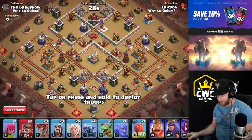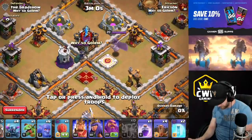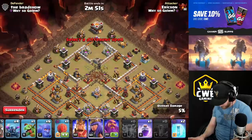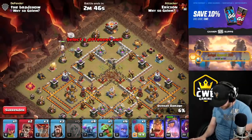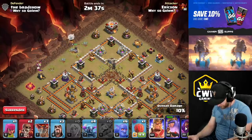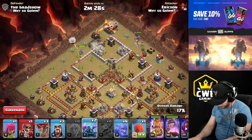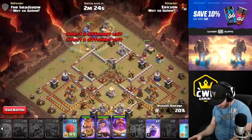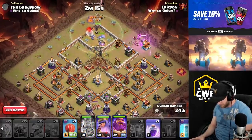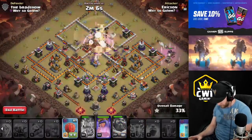Let's look at the Pekka Smash with the zaps - just going to open up the base. We'll go in with a Golem walk to go up on the base, drop a baby dragon over there. Then we'll go in with a king and a Pekka up here - put the king on that side and the Pekka on the town hall, go for a super wall break, then add in more Pekkas and bowlers. We'll drive in here, get the warden down, and we have the stone slammer for a bit later.